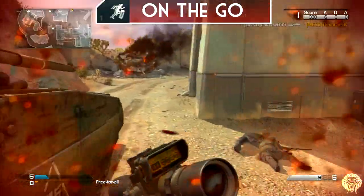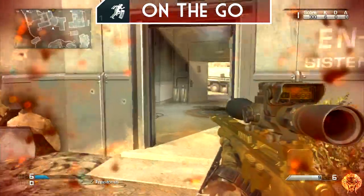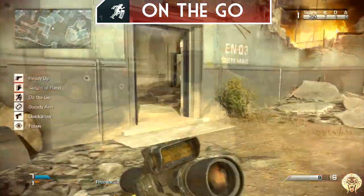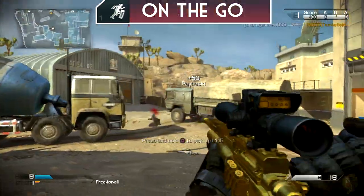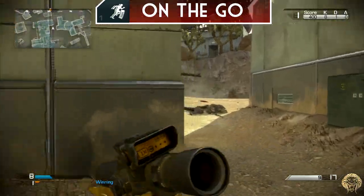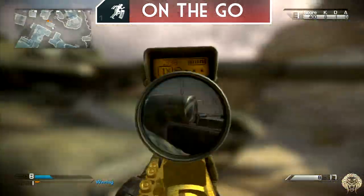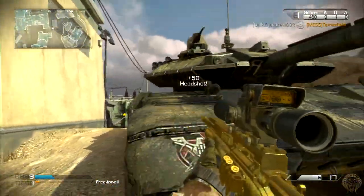Next we have On the Go, which allows you to reload while sprinting. This is a new perk in Call of Duty: Ghosts and is very useful. You can see in the gameplay here — sometimes I sprint off and reload. It's great for getting out of sticky situations where you've put a couple of shots into people, you're in trouble, and you need to decide whether to reload or run. With this perk you can do both, and it's only one point.